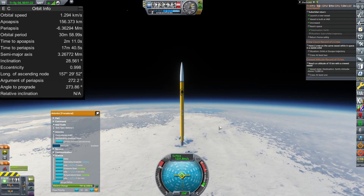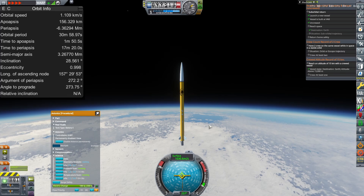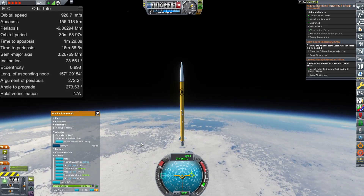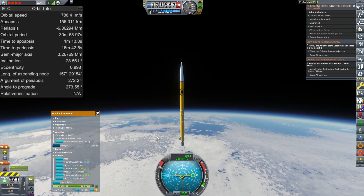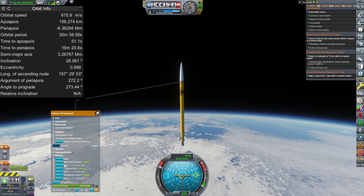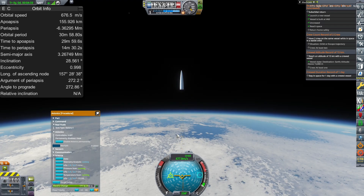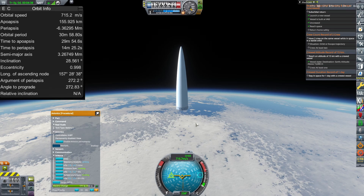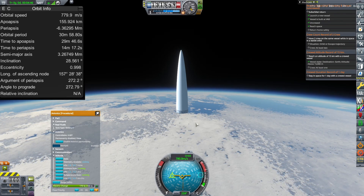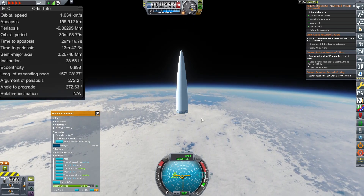Our apoapsis straight through engine cutoff is 156 kilometers, meaning we'll very easily break the 140-kilometer goal for this mission. All that's left once we pass that mark is to safely return the craft back home. We know that separating the lower body from the top nose cone will let us safely bring back just the nose cone with the single parachute. I'm pretty excited — though you can't count your chickens before they hatch, so we keep an eye on everything and don't rest on our laurels. We're now on our way back down.